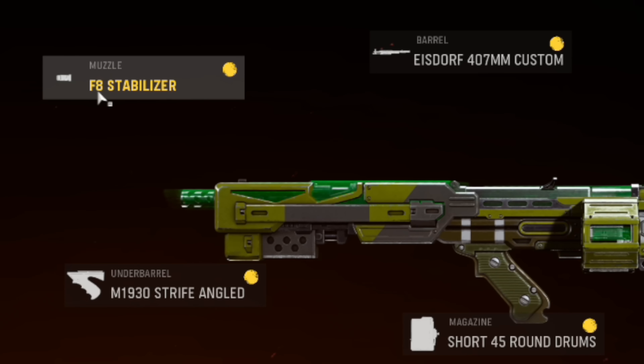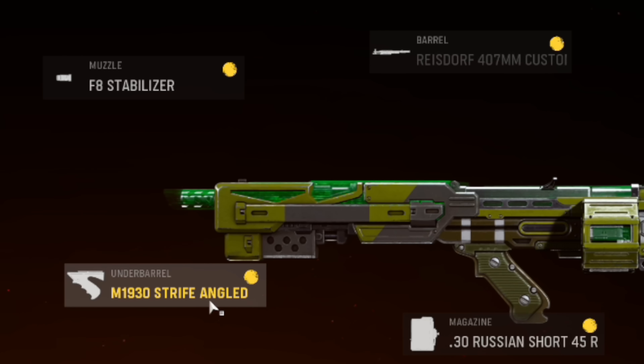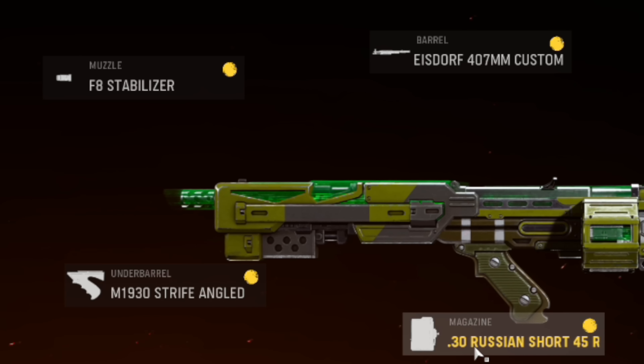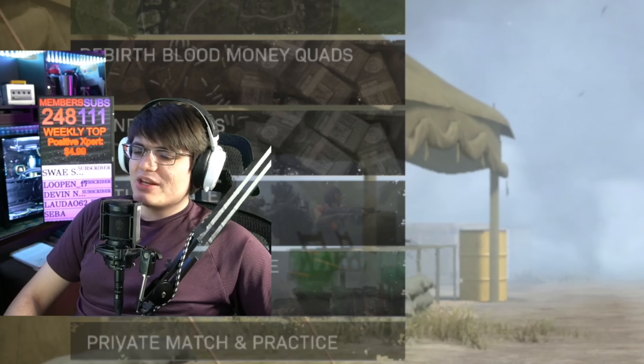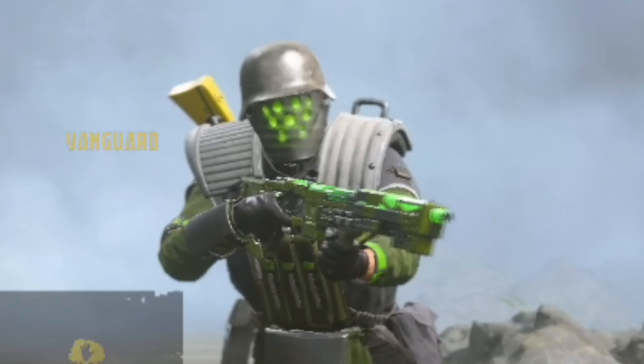These are the attachments that come on the blueprint. For the muzzle it's the F8 Stabilizer, the barrel is the 407 Custom, the optic is the Slate Reflector, the stock is the 2022V Adjustable, the underbarrel is the Strafe Angled, the magazine is the 0.3 Russian Short for five, subsonic ammo type, the rear grip is the Pintar Grip, proficiency is Gung-Ho, and the kit is On Hand.